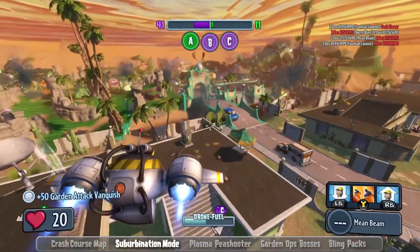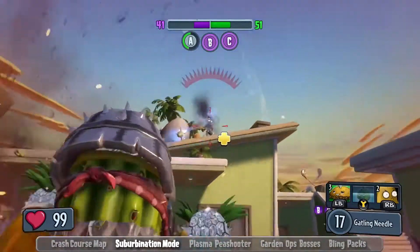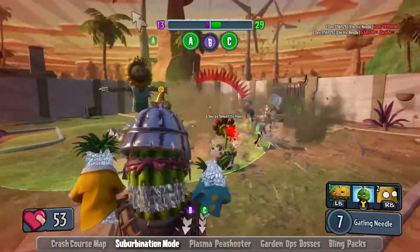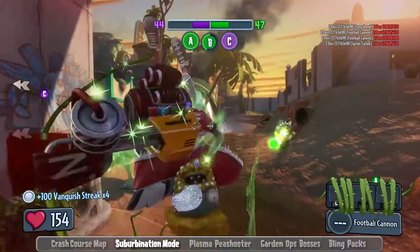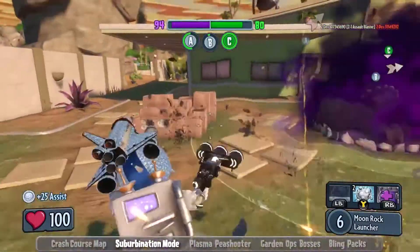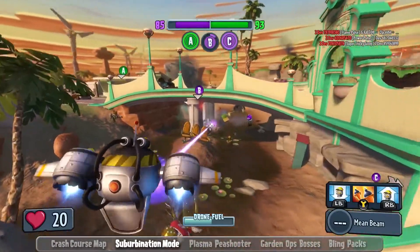The game mode, Suburbanation, is our take on a classic domination style game mode where the Plants and Zombies are fighting for control of three strategic locations in a map. Once you actually capture all three bases for your team, you put the other team in a sort of state of suburbination as we call it. That's basically complete lockdown mode — they have to try to get at least one objective back from you, otherwise your team is just gonna sit back and earn lots of coins.